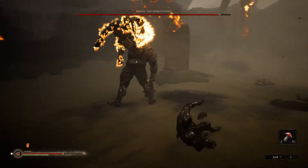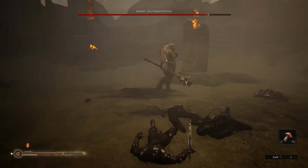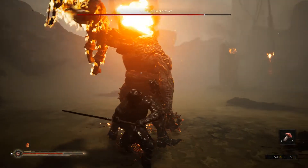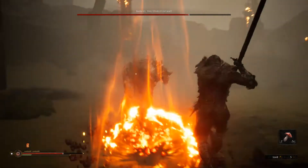His health flew down so quick I didn't notice we're into the second phase here. The main difference is he will go to the bodies that land on the ground, light them on fire, and then attempt to throw them at you. And although that might seem quite terrifying, it actually is a massive weakness of his when he's got one of the bodies.